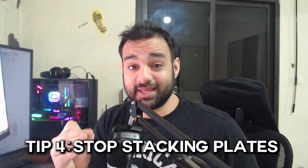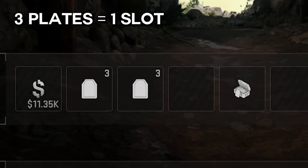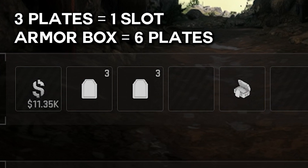Tip number 4: stop stacking plates in your backpack. On Ashika Island, plates are pretty rare. I keep seeing players fully stacking their backpacks with plates, which isn't a bad thing, but instead of losing all that inventory space for just one thing, stack armor boxes instead. Each 3 plates take up 1 slot, but an armor box has 6 plates — stacking it saves an extra slot you can use for a UAV, a precision, an ammo box, or anything else. My setup is 3 plates in my main inventory and 3 in my backpack, with the rest being armor boxes.